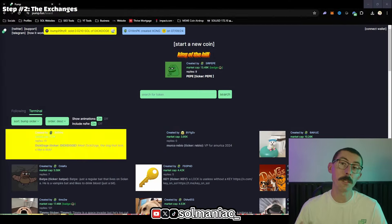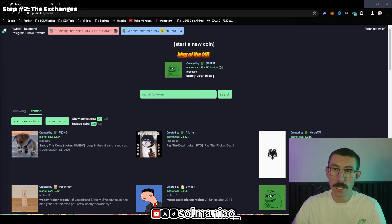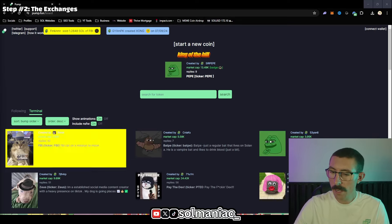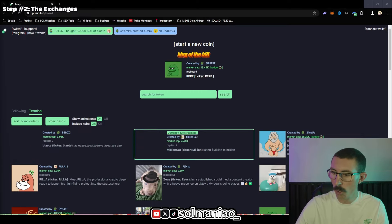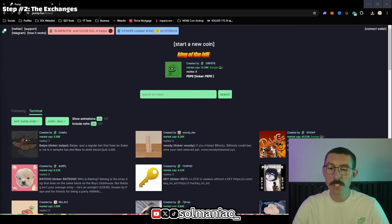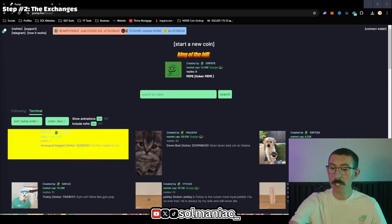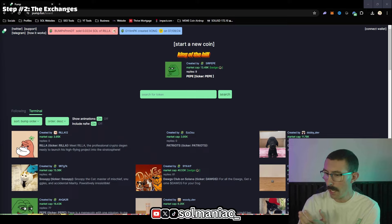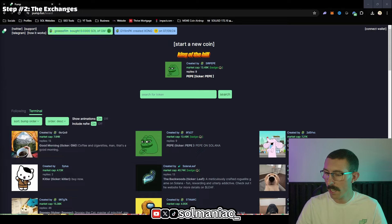Pump.Fun can be used for good things like spotting trends — what's constantly getting released? Are they dog coins, political coins, cat coins? Right now we're seeing Pepe, cat, dog, a lot of dog coins — so there's a trend of funny dog meme coins. Every time you see a yellow flashing icon on the screen, that is a coin getting created and released. There's not much information visible; the market cap moves so quickly it just disappears. That's why I don't like using Pump.Fun.